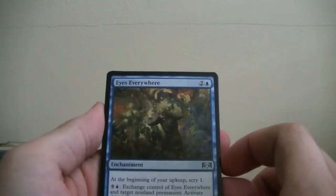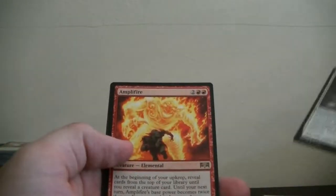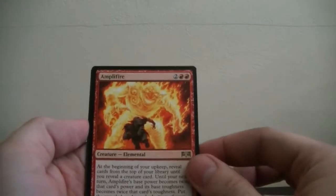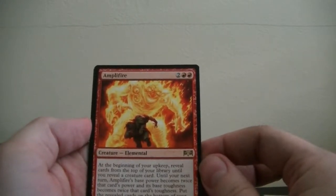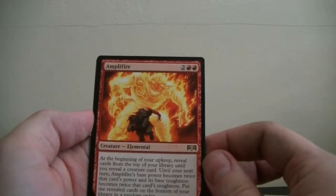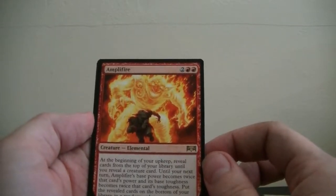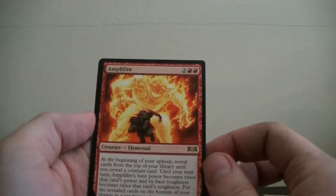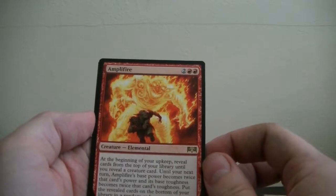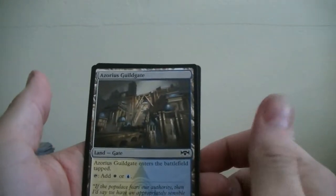Eyes Everywhere — at the beginning of your upkeep, scry one. And then we have Forbidding Spirit. Our gold card for this pack is Amplifier — it's a 1/1. At the beginning of your upkeep, reveal cards until you reveal a creature card; Amplifier's base power becomes twice that card's power and base toughness becomes twice that card's toughness. Put the revealed cards on the bottom in random order. And then we got a mixed land — that's Adventures of Battlefield. And a Centaur token.